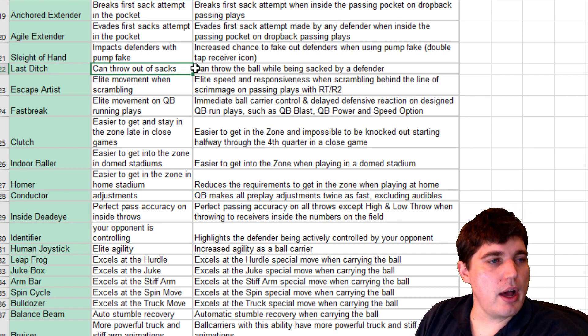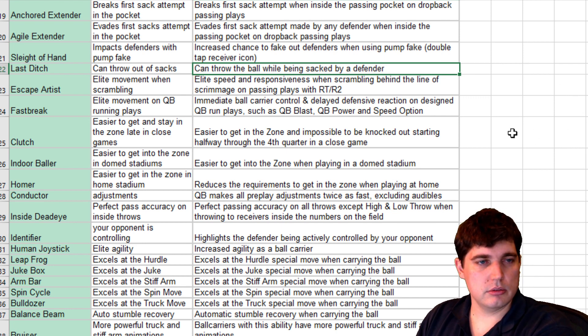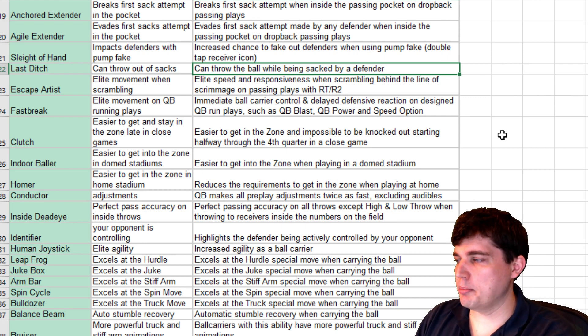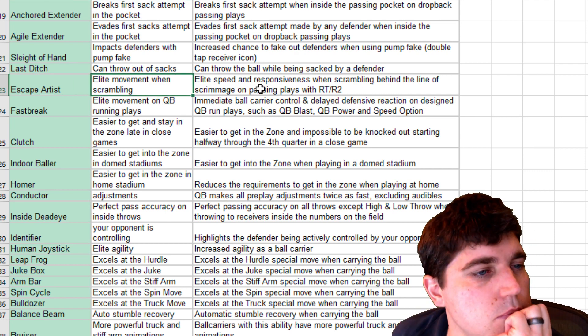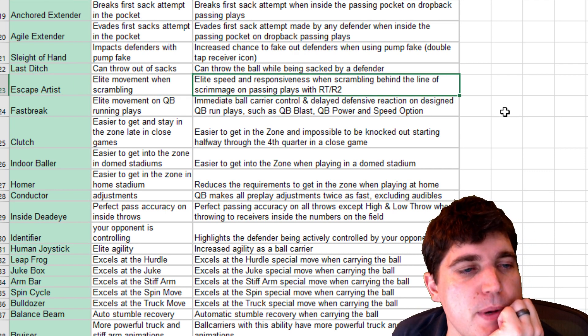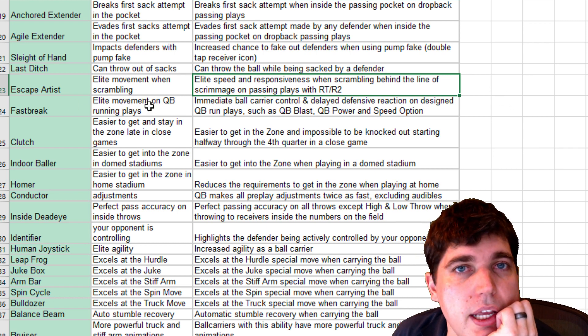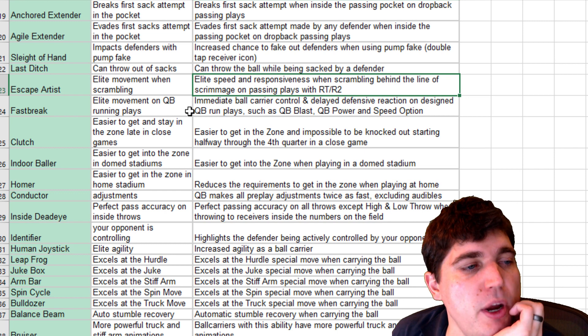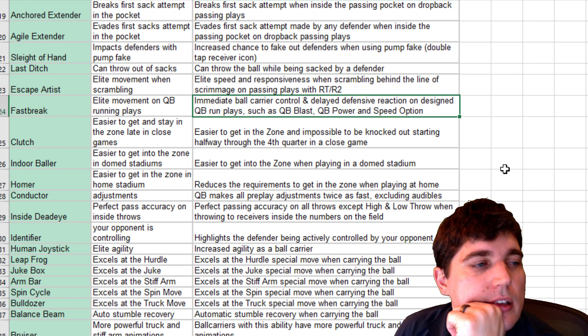Last Ditch — can throw out of sacks — neat, I guess, though you'll throw more incompletions. Escape Artist — elite speed and responsiveness. We saw this with Mahomes, it made him cut and get out of the pocket really nicely. Fast Break — elite mobility at quarterback on running plays — love it.